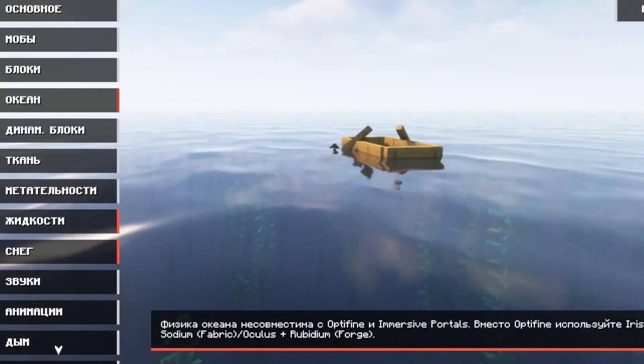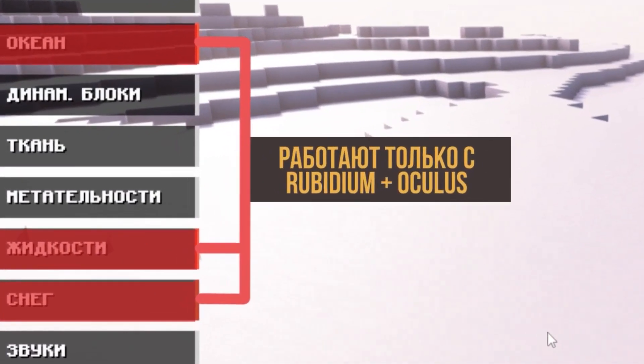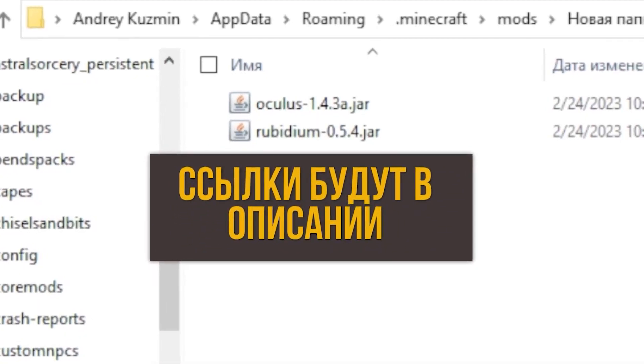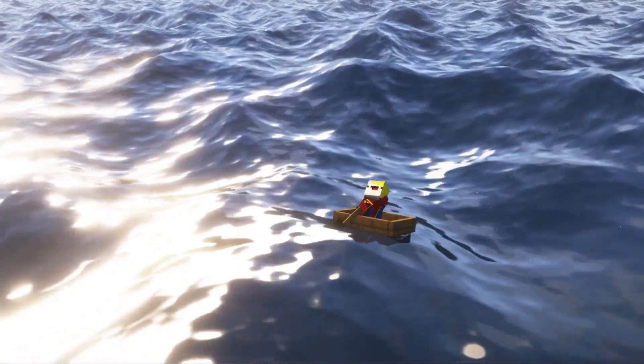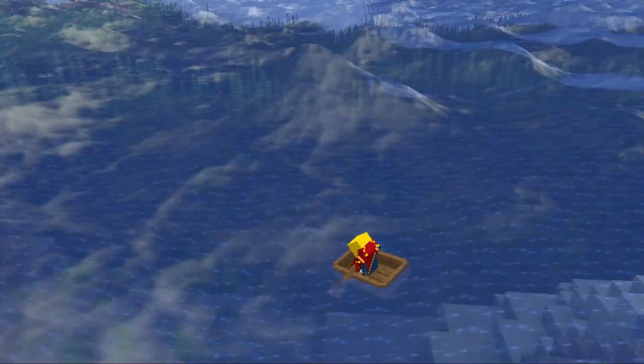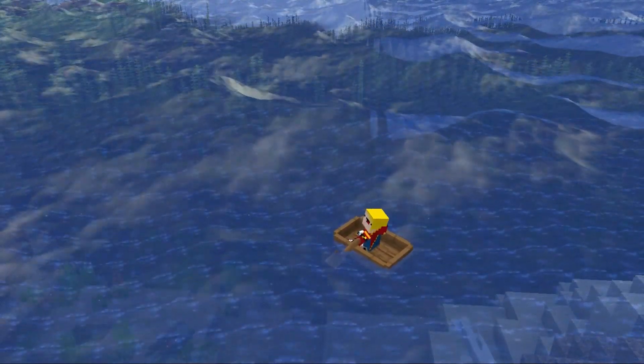First: with Optifine, you will not be able to make the ocean, snow, or liquids realistic. You will have to install Rubidium bundles with shaders to get shaders working, because the Physics mod on a plain Forge looks like this — which, you'll agree, is pathetic.